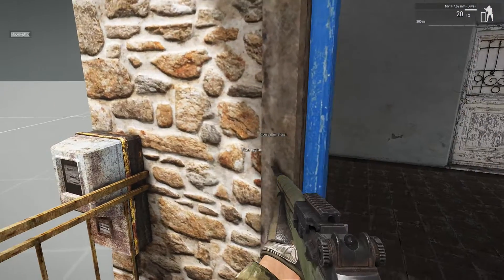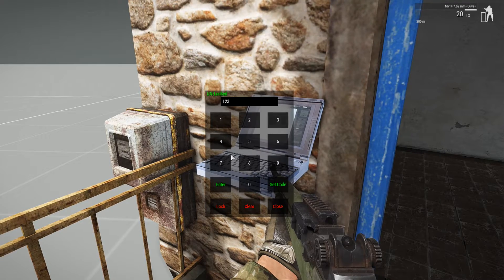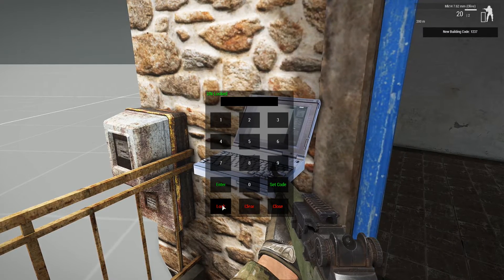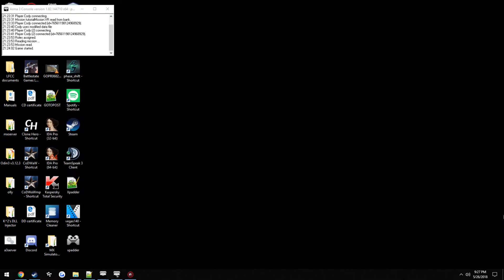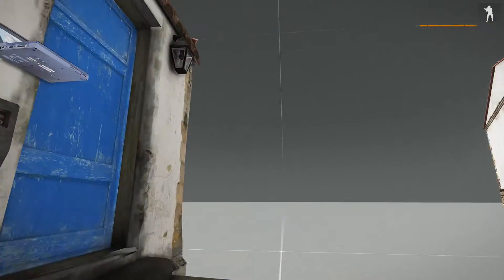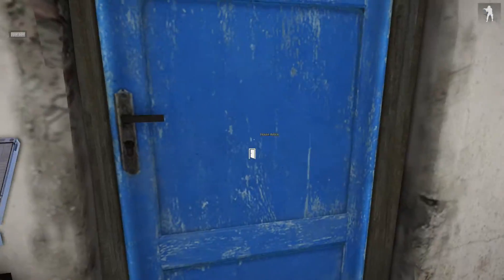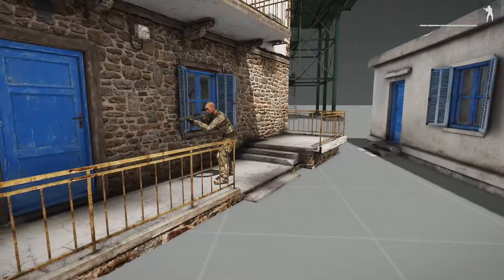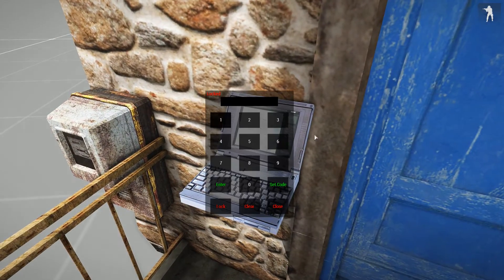Show that this one is unlocked as well. Set a code: 1, 2, 3, 7. Set the code. Lock it. Door's locked. Go to another client — door's locked as so. Enter 1, 2, 3, 6. It's unlocked. Pretty much a way to describe this is it's identical to Rust to some extent — if you know the code, you can do what you want with it. Enter 1, 2, 3, 7. It's unlocked.